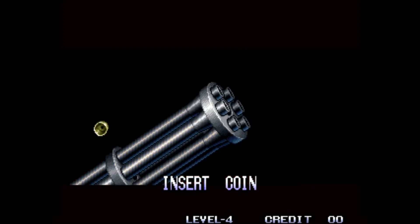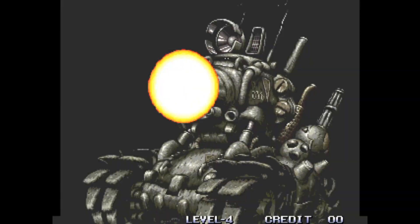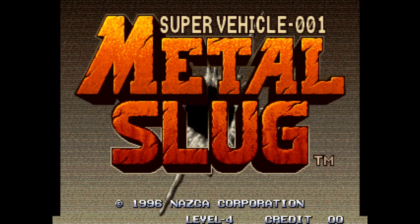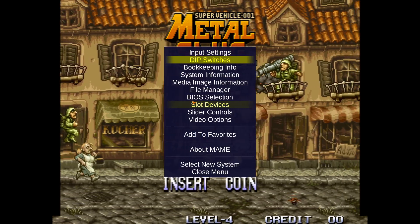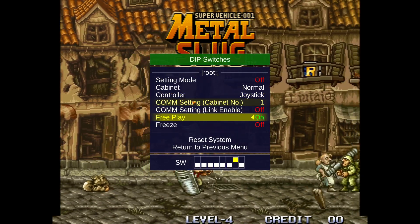Now it asks us to insert a coin. In order not to have to insert coins, we will press the TAB key, go to DIP Switches, and go Free Play On.